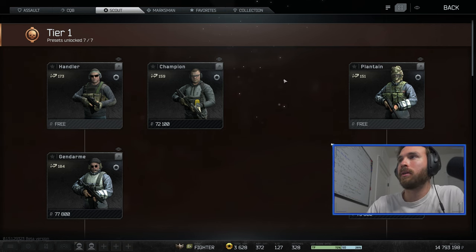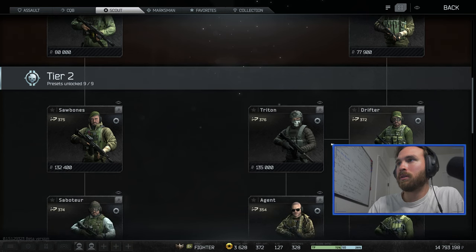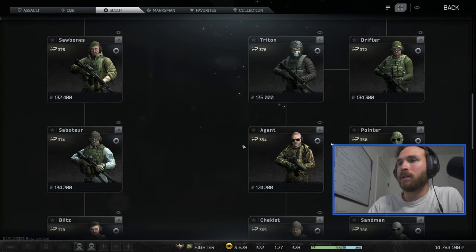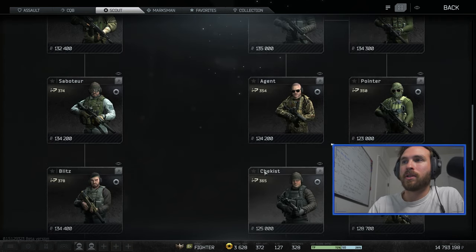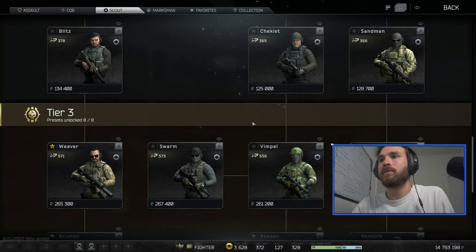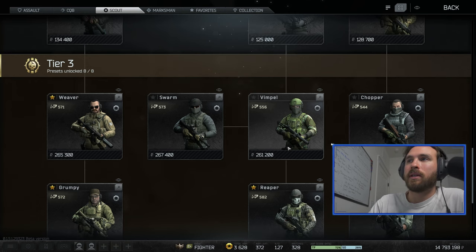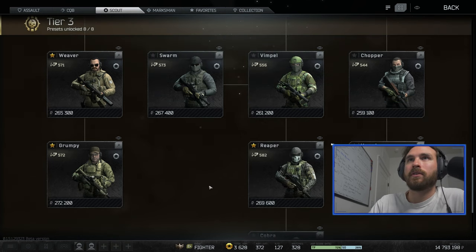We're going to look at Cobra right now, going down the right side of Scout. We talked about these classes in the other videos - touched a little bit on Triton, touched a little bit on Checkist, a video for Checkist just came out. And then we head to Tier 3. We have a Vimple video out, you can take a look at him. From Tier 3 for Scout...